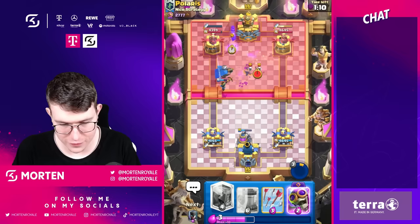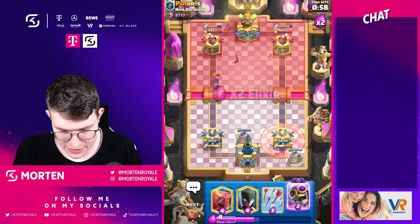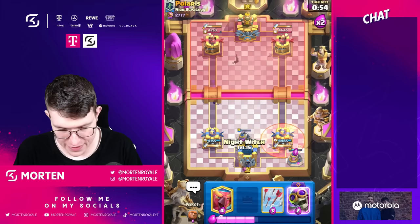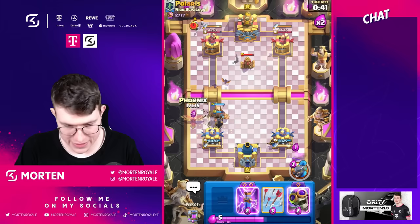I'm going for my push and another Collector. Unfortunately the Bomber doesn't die, but it's okay — he can't really go Drill left and Poison right because it won't work out. So he has to go Poison, which is completely fine. I go for my Night Witch, then Giant, and set up a little Prince just for the free card cycle. Now it's time to spam another Phoenix.